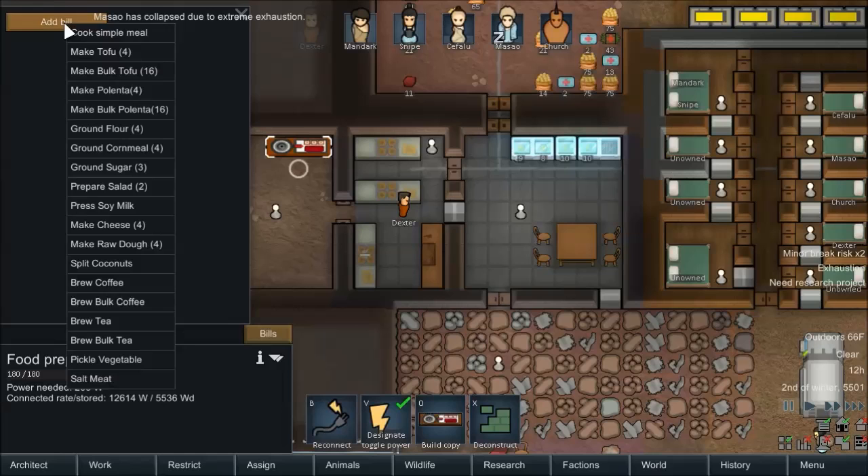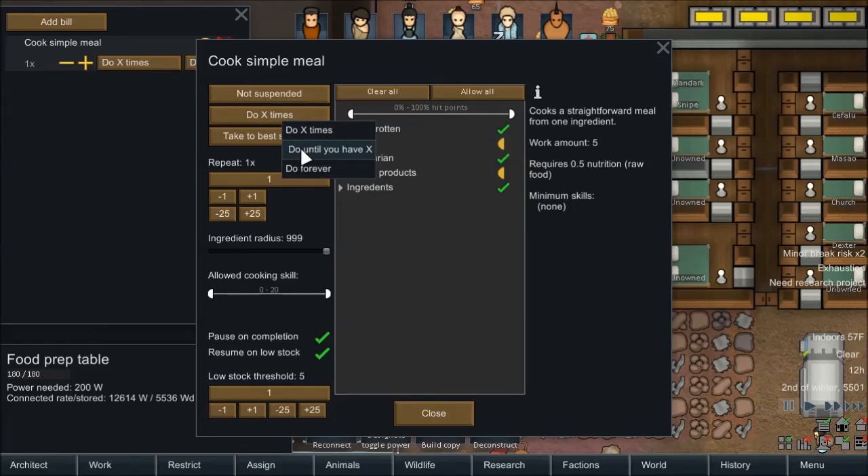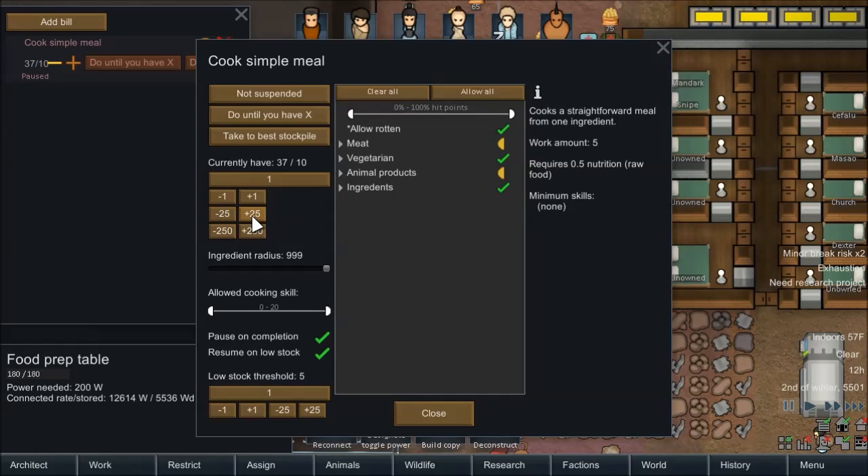Alright, what does this do? Add bills — simple meals, good. Simple meals are what we like. So we'll say cook simple meal, pause on completion, resume on low stock. We'll have them do until we have 50, and resume when we have 25. So when we're at half stock, we'll redo it and fill up the meals.